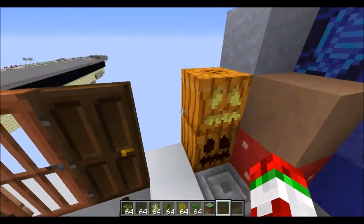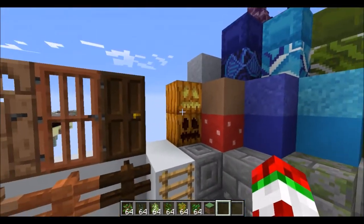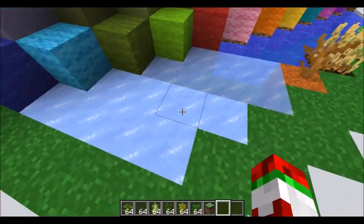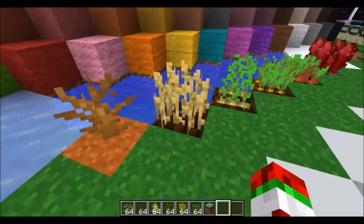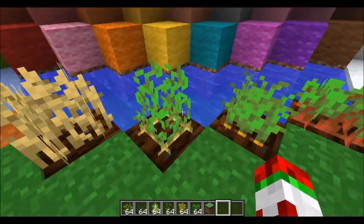Pumpkin now looks more realistic, though I'm not sure I prefer it — these lines pop out more. Going down here, packed ice and ice look amazing now — they look way more usable in builds and they look like real ice. Wheat has had a massive change; it's now just all wheat and doesn't have any green bits.